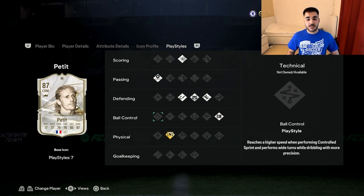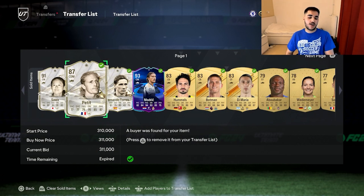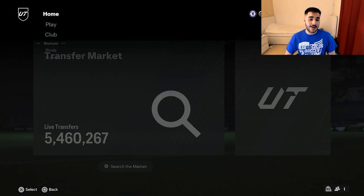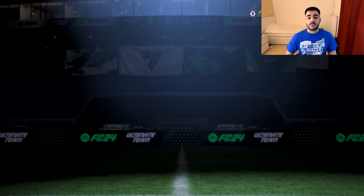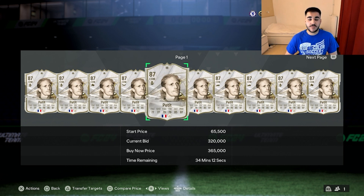Overall, it's a very very good card and quite cheap to be honest. At 300k it's a great price; at 360k it's a bit more expensive, but I think the price will drop. You can pack him — he's eligible in the Icon SBC at 87 max, and with the upcoming 89 max Icon SBC you can pack him again and again. So without further ado, let's jump into the review and see if this card is worth it.